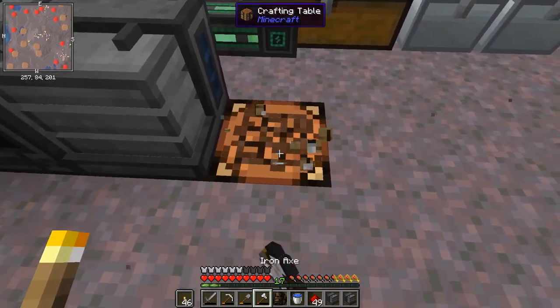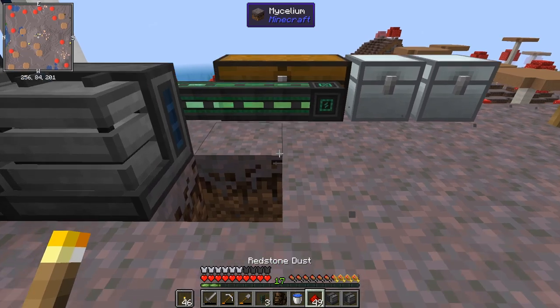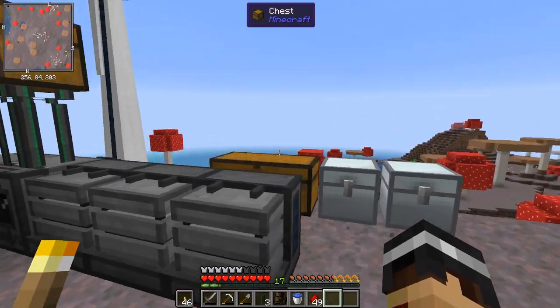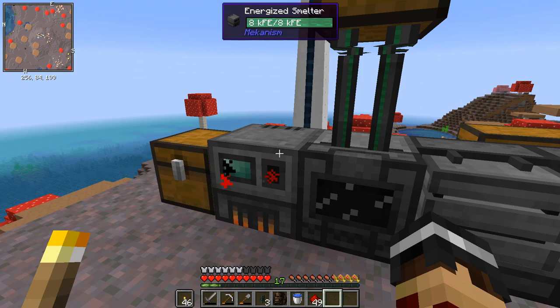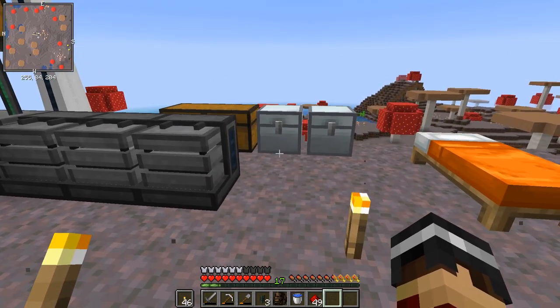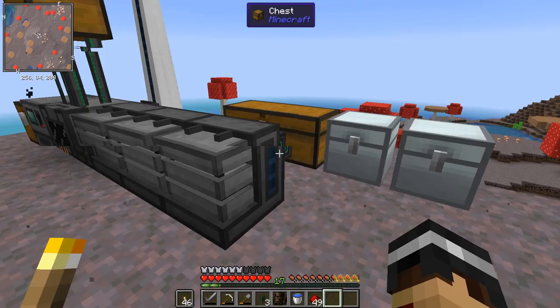Osmium and redstone and furnaces - if I just shift-click that I'll get two of those. Now we need to get some obsidian. I don't have a diamond pick, but luckily we don't need one because steel has the same mining level as diamond, which is absolutely brilliant. So if we just cook up some steel we can make a steel pickaxe and then we can go find some obsidian.